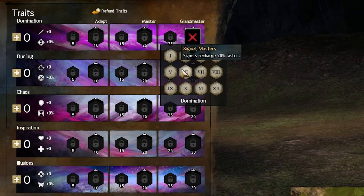Signet Mastery — I don't like this trait just because I don't like Signets that much, and having just a faster recharge on your Signets really isn't worth the slot. There are so many better traits in this tree to pick up.